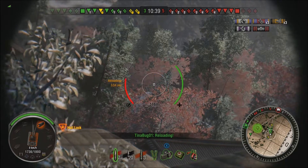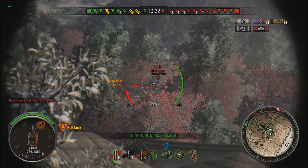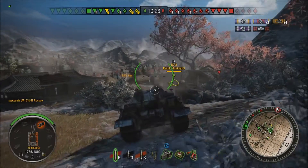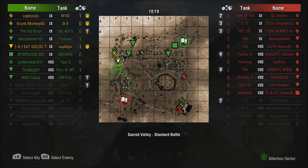Somebody hiding behind an E75 but on the wrong side. 536 damage, six or seven times a minute — that is really, really good alpha. I mean, you go toe-to-toe with a Tortoise you're probably going to die, but don't go toe-to-toe with a Tortoise. Nobody should go toe-to-toe with a Tortoise.